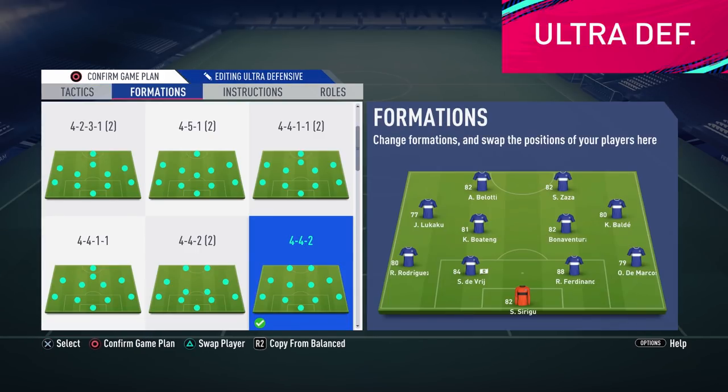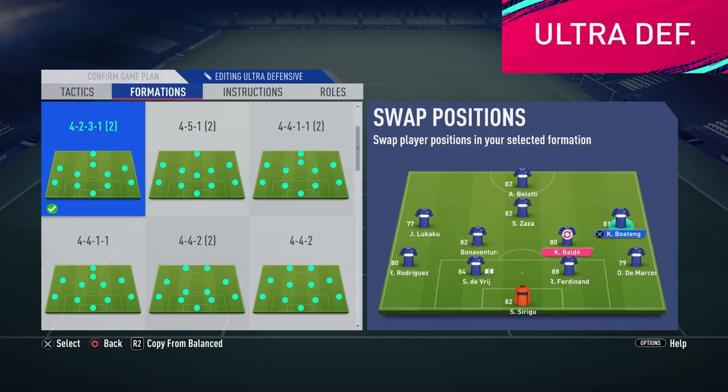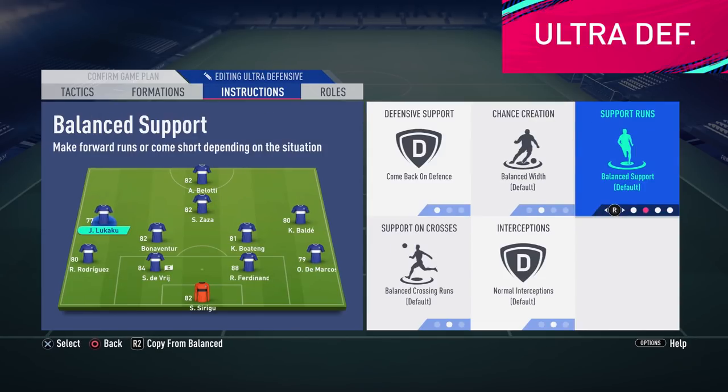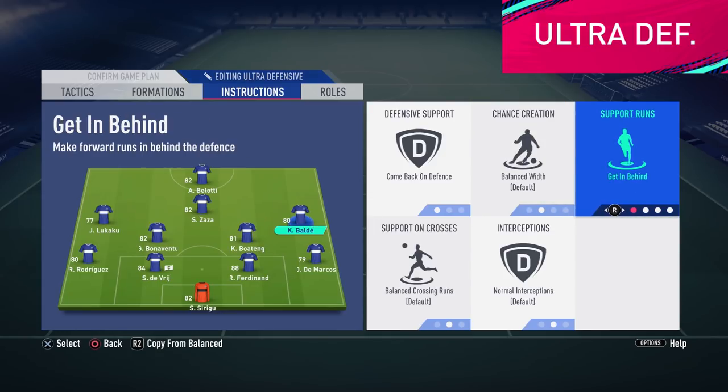Here we can once again change to a smart defensive formation to bolster the effect of our defensive mindset, so here I will change to the 4231 wide. I will use comeback in defense for all attacking players and getting in behind for the wingers. Midfield and wingbacks will remain on stay back. With the wingers getting in behind we will have a dangerous counter-attack weapon, especially since the opponent most likely will expose his wingbacks when chasing for the equalizer.